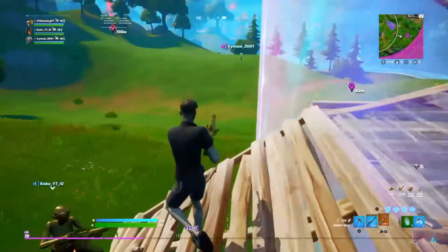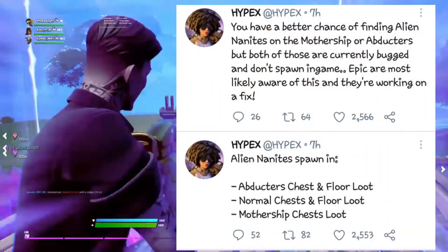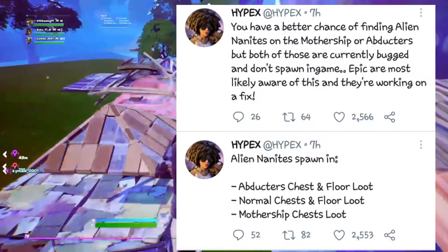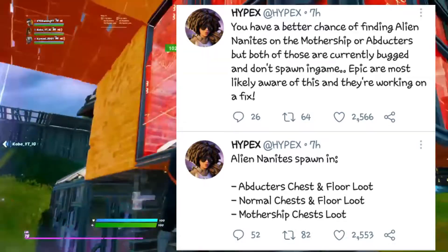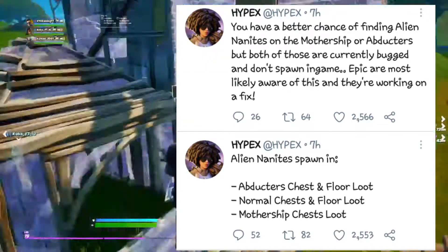The Alien Nanites do have their perks — they can also be used to sidegrade normal weapons to alien weapons. As for how to find them, according to a tweet displayed on screen from Hypex, they can be found in ground loot, the alien mothership, chests, and also when you kill the aliens flying the UFOs.